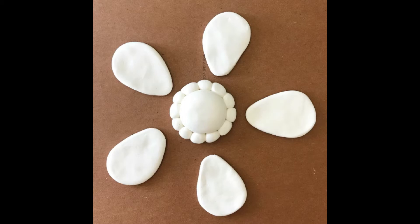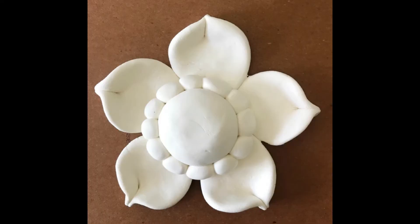Then you're going to start shaping them into petals. To do that, flatten the five smaller balls with the side of your fist and start shaping them into petals like in my picture. You can leave the medium-sized ball as a ball, and if you want to be fancy you can roll even smaller balls of clay to surround the middle of the flower.